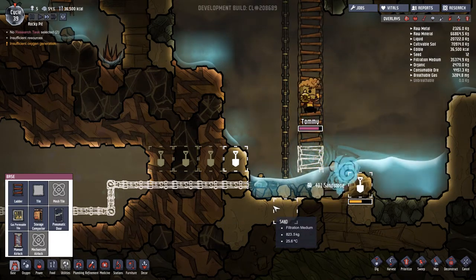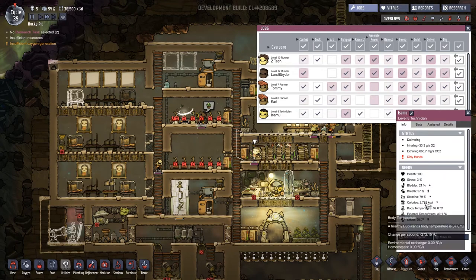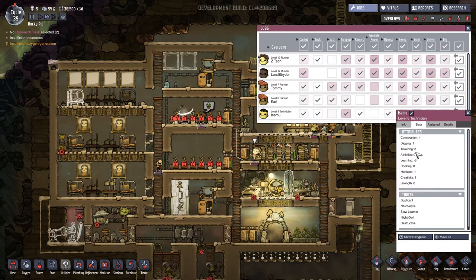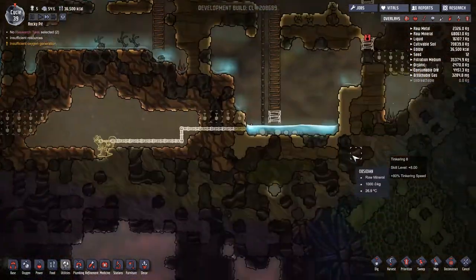I'm really going to have to dig into the forums and ask people if anybody else has noticed the hierarchy of jobs. Almost forgot to check Isamu's jobs - we don't want him doing art, that's just going to be painful. Maybe we do want him on the power generator - it's his tinkering score that sets how well he does power and he's listed as a technician. Oh look, right-clicking on him showed his stats card - he's got a high tinkering score, that's nice.